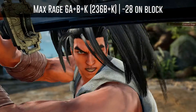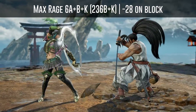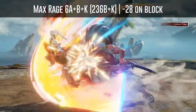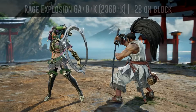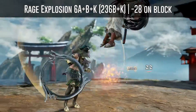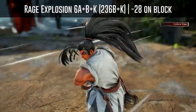Haomaru's max rage 6A+B+K or 236B+K is minus 28 on block. His rage explosion 4A+B+K is minus 26 on block.